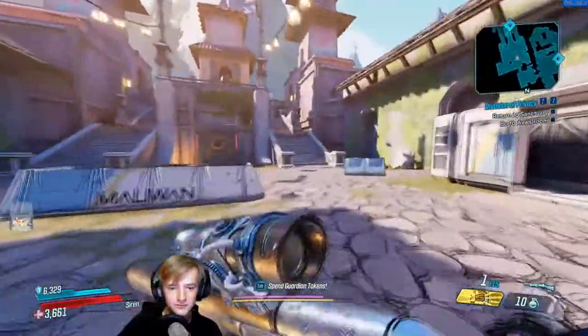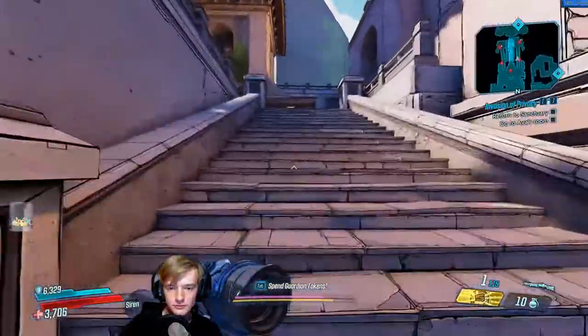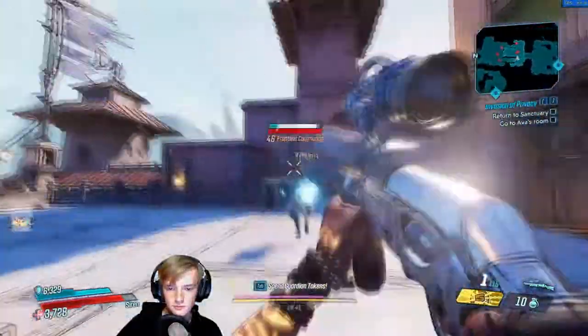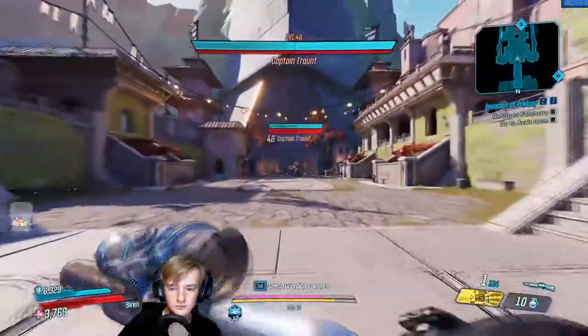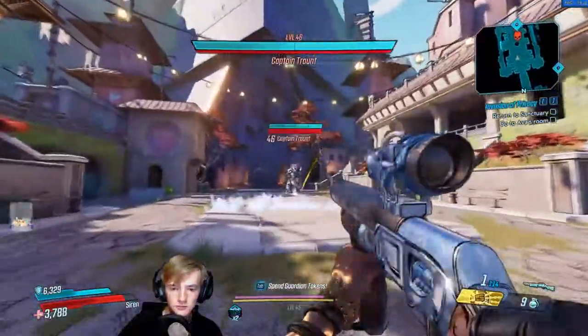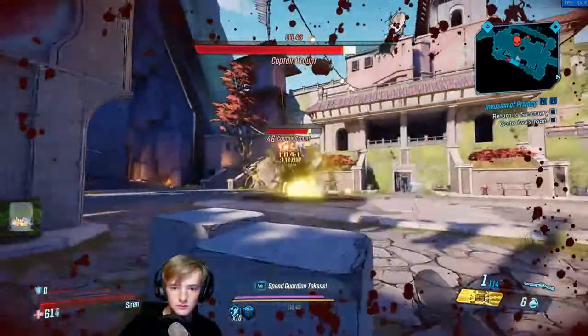So I'm in True Vault Hunter mode — you don't have to be, but I would recommend it. What I'm doing is I've just completed the quest for Maya; you save her village or her temple and you bring her back to Sanctuary. Once you've done that, you can then return to Athenus and go back to the end where the vault is.